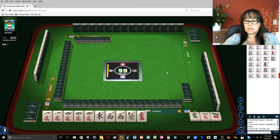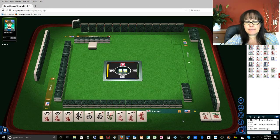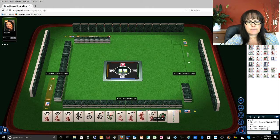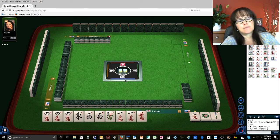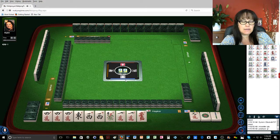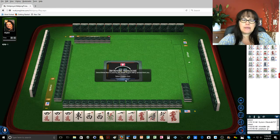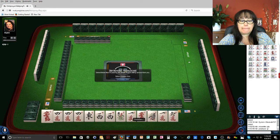Let's see if we can get some fours, and then this one crack is going to probably be sacrificed. I need a four-bam and a four-dot. Now we have a pair of red dragons — maybe we could go for a quint. A quint with no jokers.